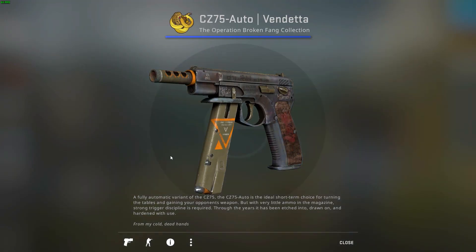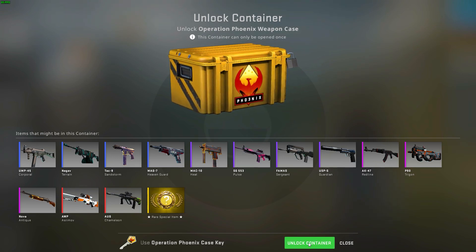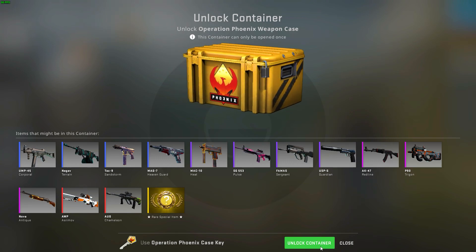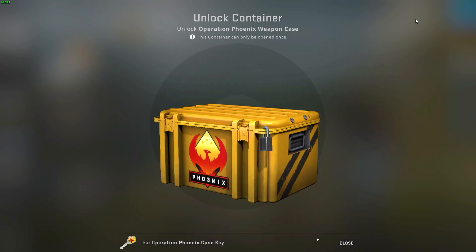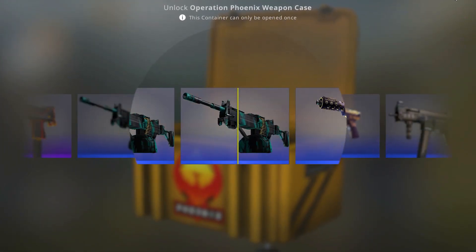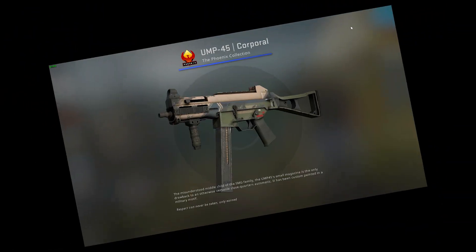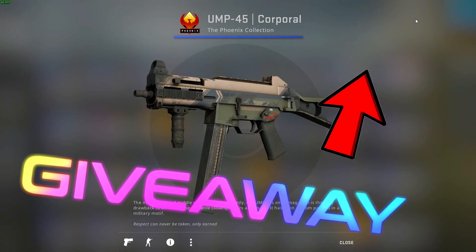Also there's a giveaway in this series, and that's another blue. There's absolutely no way it's gonna be blue — it's time to shine on my screen. In three, in two, in one... no gold again. Also there's a giveaway in this series and you can find it in the top right corner.